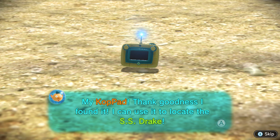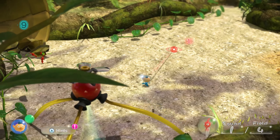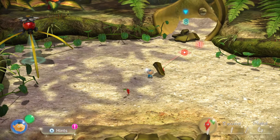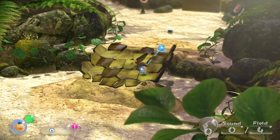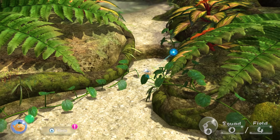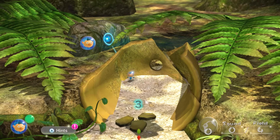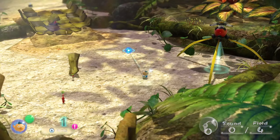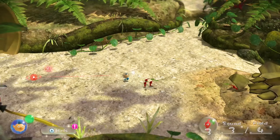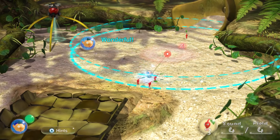Thank goodness I found it. I can use the Lycopad to locate the SS Drake. Now we're automatically going back over there. What if we have more Pikmin? We can't go into the onion yet. It says there's just four in the field. The bridge is almost built — there's one more. He's got it. We got it! Bridge is complete.